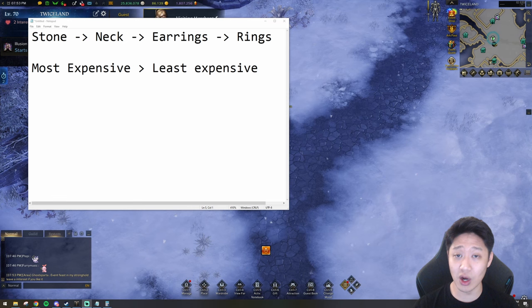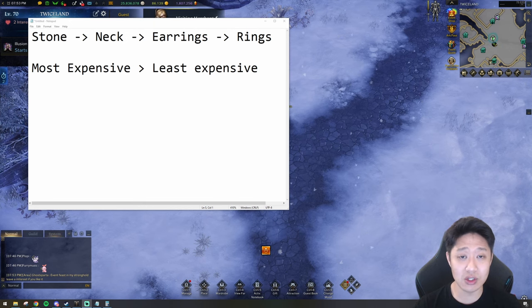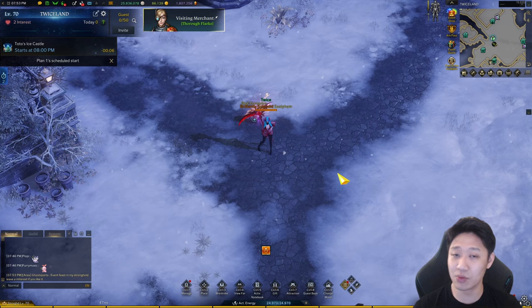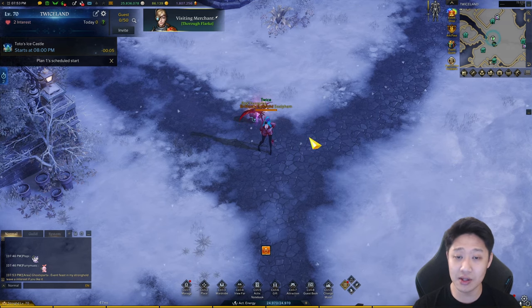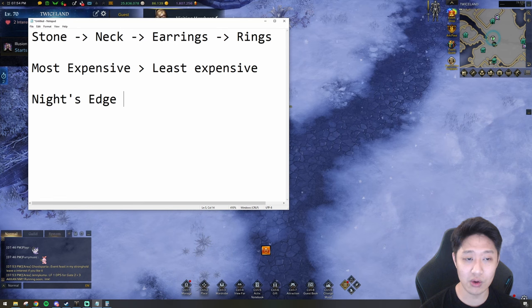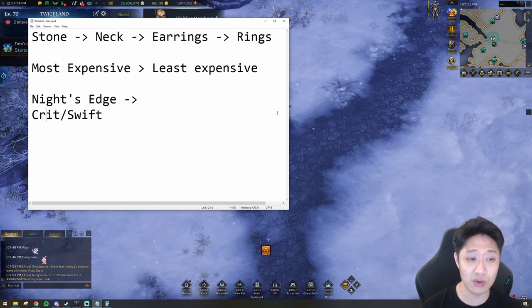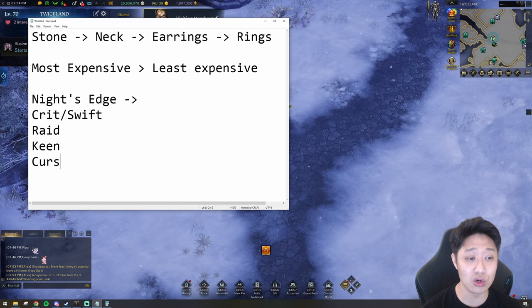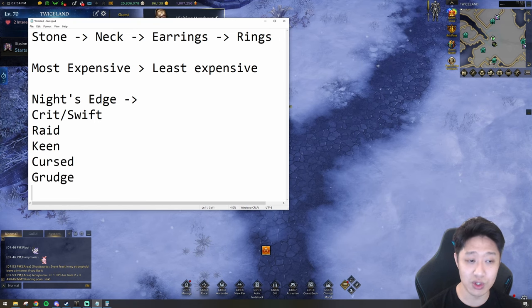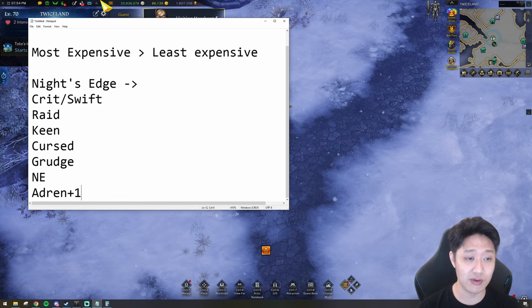So what books, stones, and accessories should we buy? It starts with what class you're playing. Most people right now are probably building Soul Eater — let's say Knight's Edge Soul Eater. It's a crit-swift class using Raid Captain, Keen Blunt, Cursed Doll, Grudge, the class engraving, and Adrenaline as a plus one. Out of all these engravings, Raid Captain and Keen Blunt are likely going to be the most expensive — and you should check the market yourself since prices shift every day.